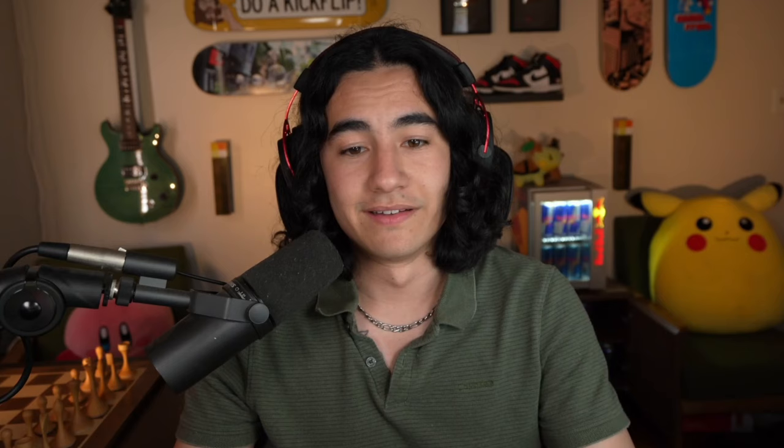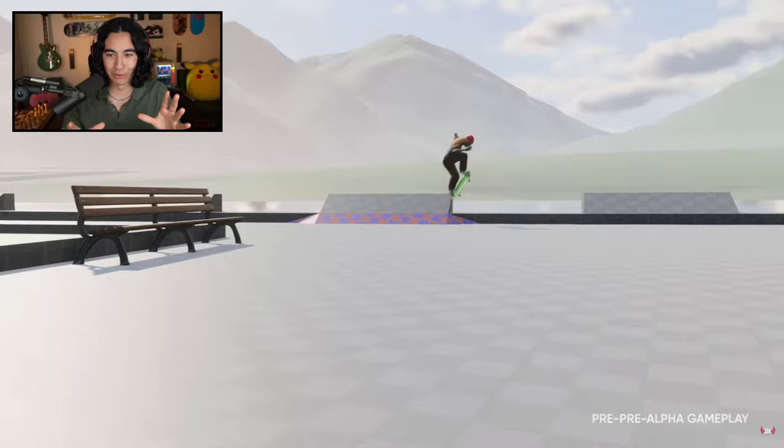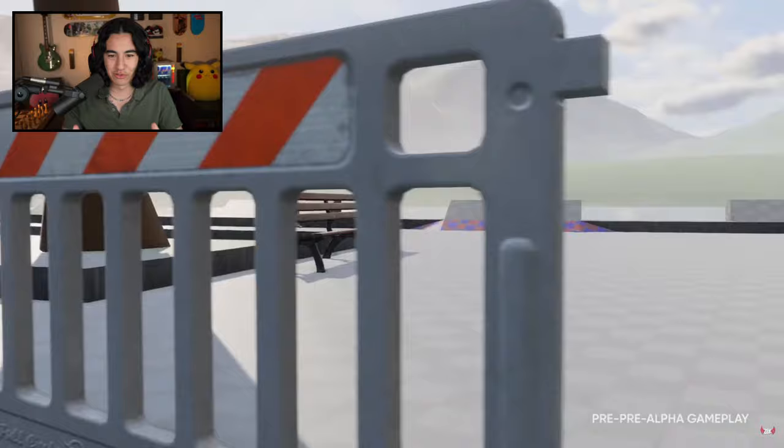I feel like the mechanics are really coming together. This kind of feels like a response to a lot of people saying the game is looking too crazy and unrealistic. Look at this — it's a perfect example of how it's becoming more grounded. Watch the way the front foot catches the board, kind of pushes it out 360, lands in a little pivot and barely gets out of it. It's almost hard to appreciate it at full speed, but it definitely is nice.